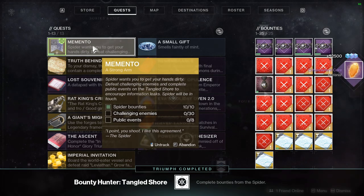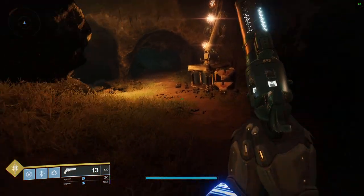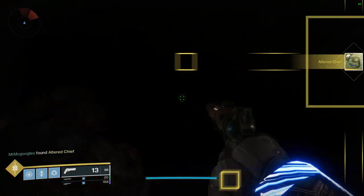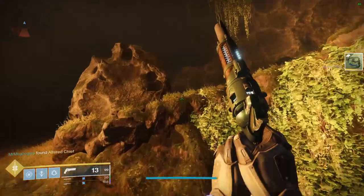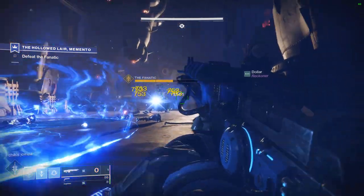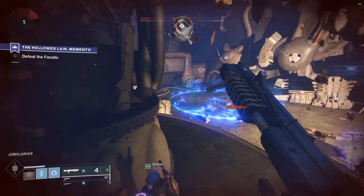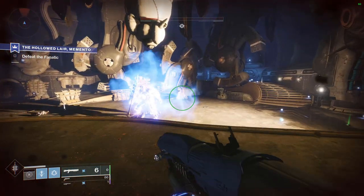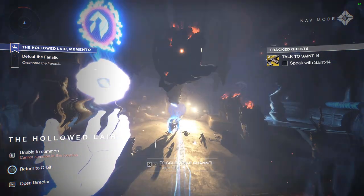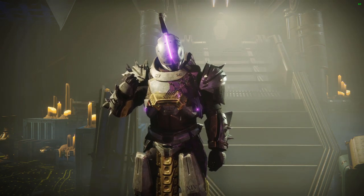After that, head over to the Trapper's Cave lost sector in Four-Horned Gulch. You don't even have to complete it. You're looking for something right underneath the waterfall — there's kind of an alcove. You'll find dark ether that you have to scan. Once you find that, it'll give you the quest called the Hallowed Lair Memento. It's basically a curated quest.